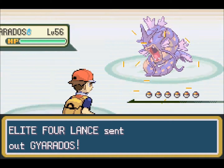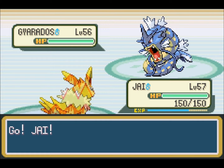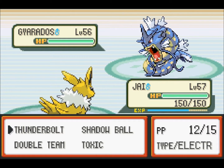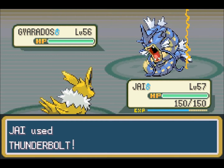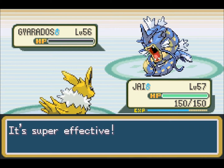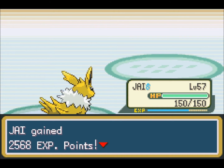He starts out with Gyarados, level 56. He's part Flying, so even though he's got relatively good special defense, any electric attack from anyone within 10 levels of him should kill him — even from a Pikachu. Note that was a slight exaggeration — use a powerful and accurate one and you should be fine.